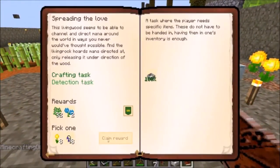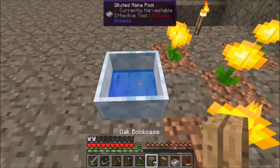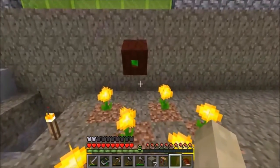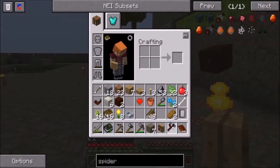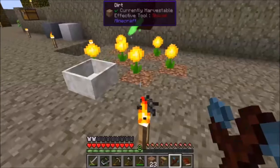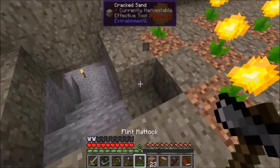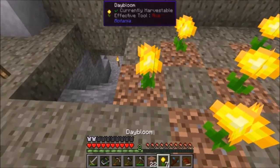Let's claim the reward — I think we're going to go with more day blooms, because that's the way to do it. Get rid of this and put in our full mana pool. So there we go. You can see if we look at our Wand of the Forest, it's pointing into the mana pool. This puppy is going to be generating some serious mana. Let's grab some more day blooms.